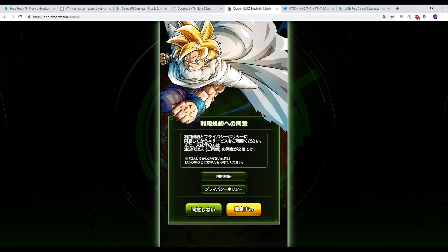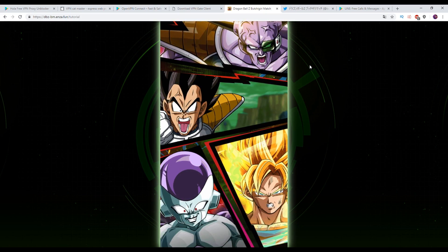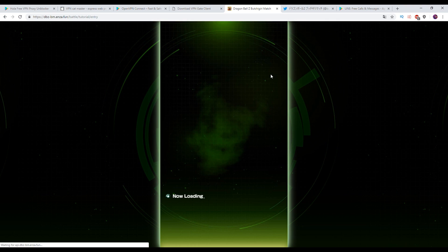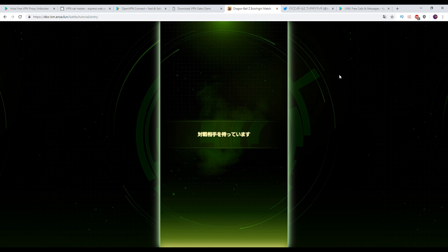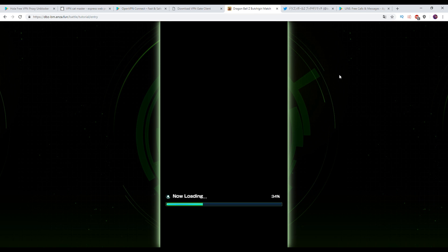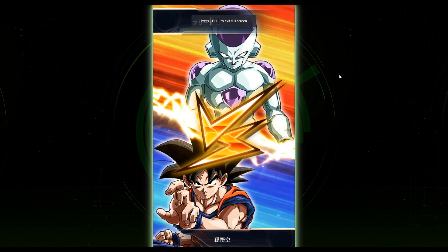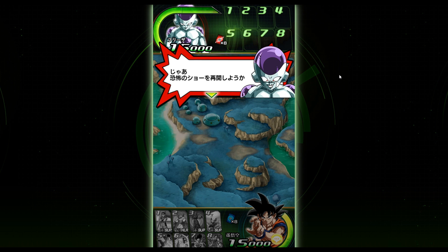That is pretty much all you need to know to get started with Bucchi Giri Match. Now, if you are on a mobile device, the best thing you can do is add the website to your home screen. Click the settings icon, click 'Add to Home Screen.' It will create an icon on your home screen and load the website in full screen as if it's its own application. It will also create a shortcut to the website.